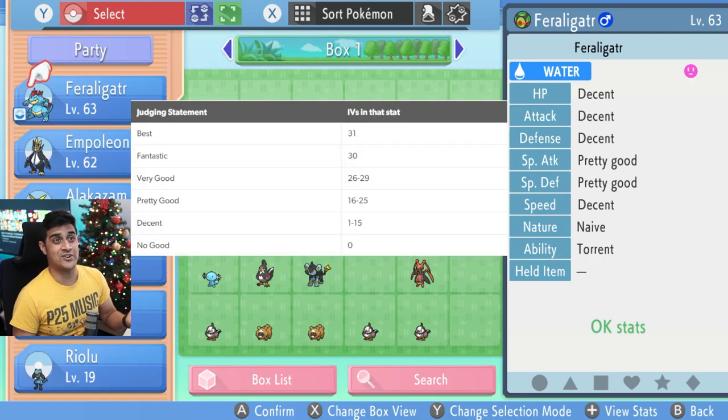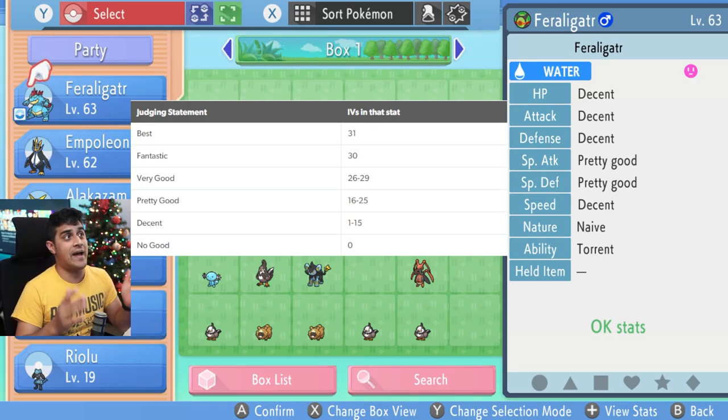On the screen here is a really good chart to show you exactly what the words mean. The judging statements are: best, fantastic, very good, pretty good, decent, and no good. You can see that some of the words on the judging statement match the ones on my Feraligatr. And as you can see, my Feraligatr sucks because it doesn't have anything that's best or fantastic.